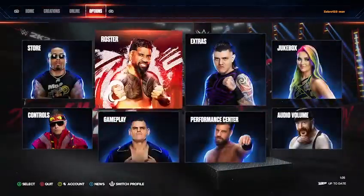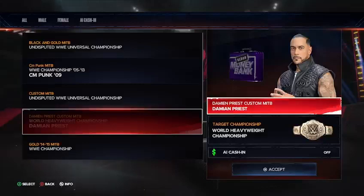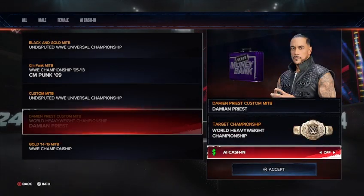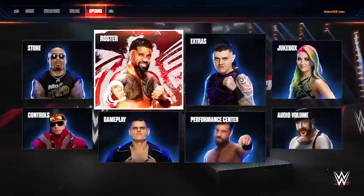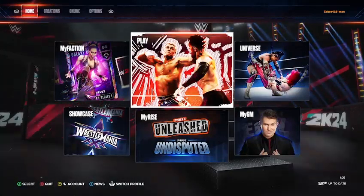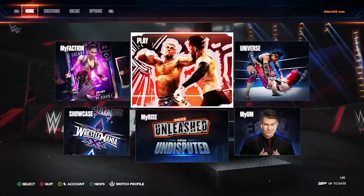Now to put it on Damien Priest: go to Pause, go to Roster, go into Money in the Bank Management. Make sure Damian Priest is selected — press the custom Damian Priest option — select your target championship, then AI Cash In: I turn it off so you don't randomly get a cash-in while playing. That's it — that's how you get the Money in the Bank senior briefcase in WWE 2K24. It's been your boy Zebra, see you guys next time, God bless.